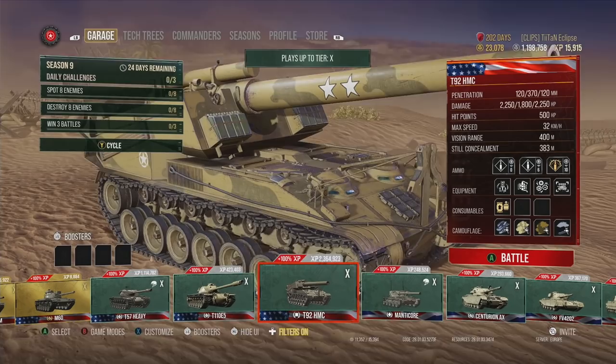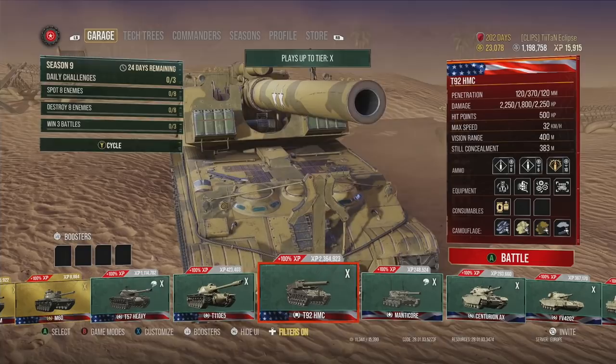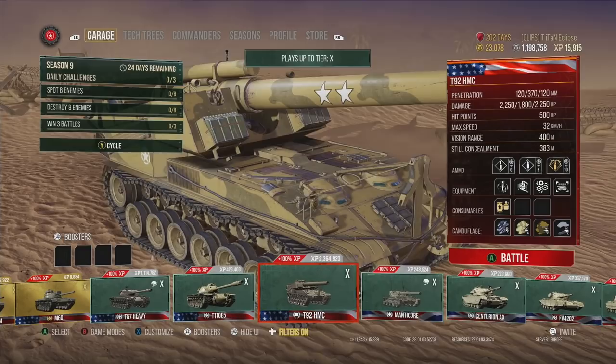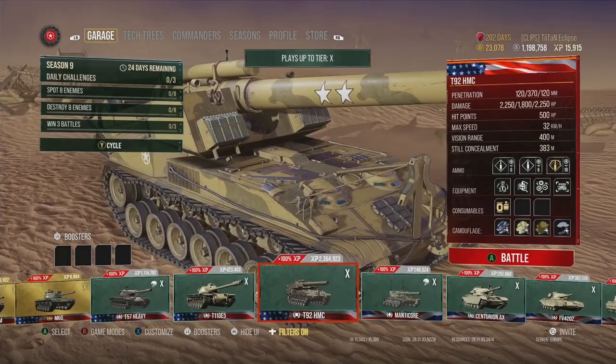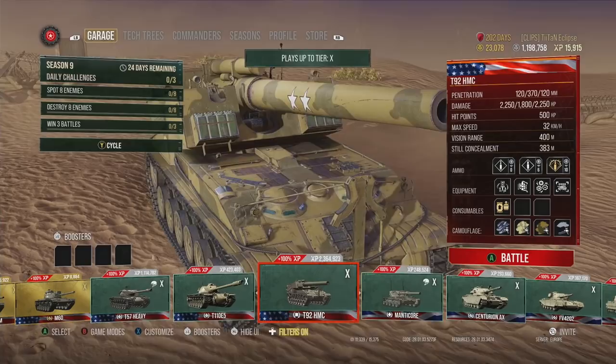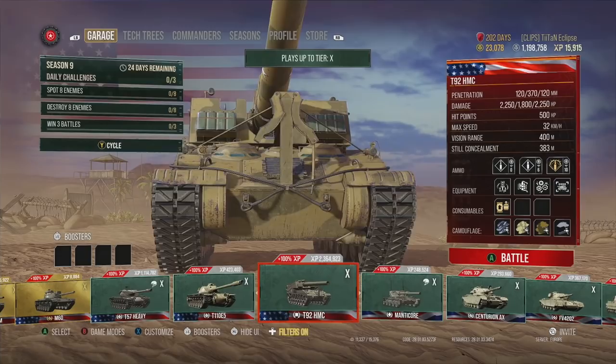My most played tank overall is the T92 HMC artillery. It's a tank I jump in when I want to be casual, get daily missions done — dealing 2250 hit points per pen, and with AP rounds it's even more satisfying. My highest single-shot alpha was 2700 on an E100 in one shot, which featured in a recent video. I know that might upset some of you, but there we go.